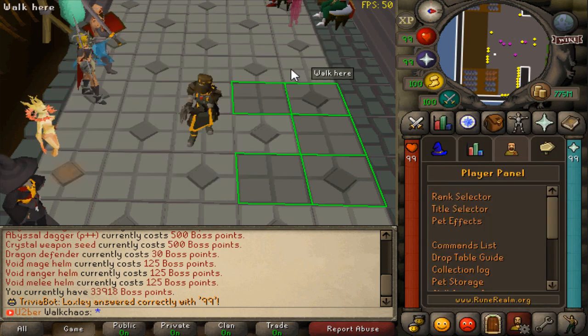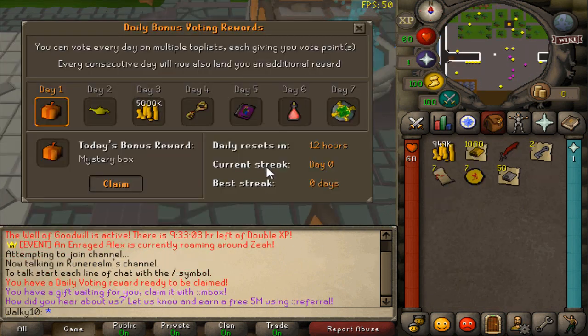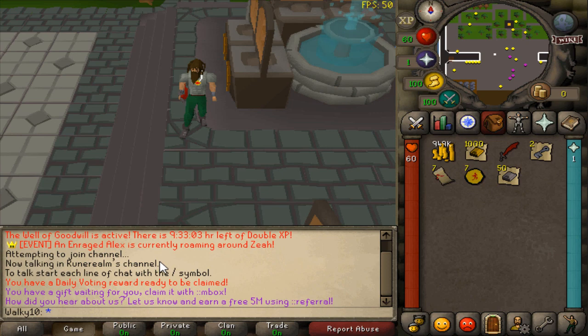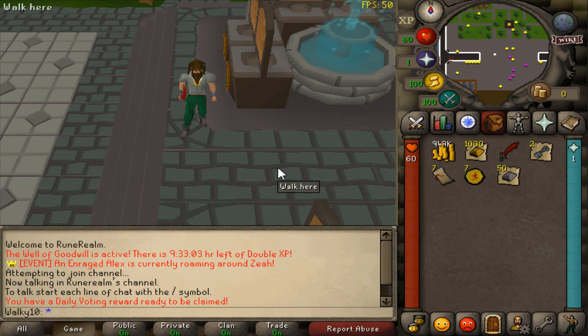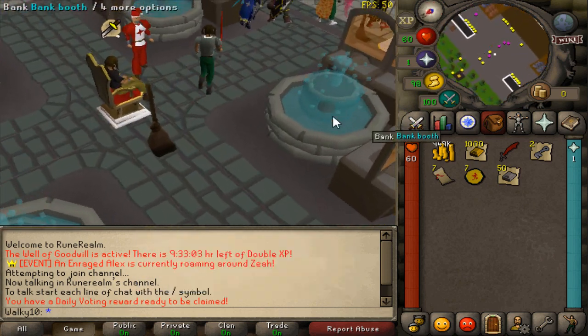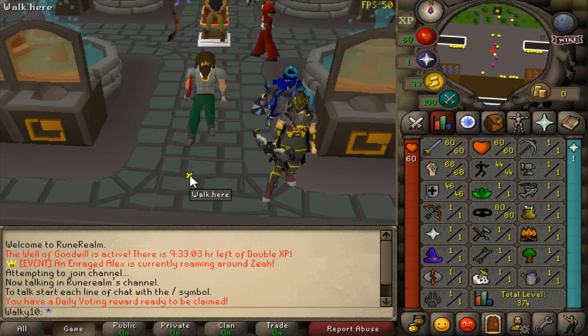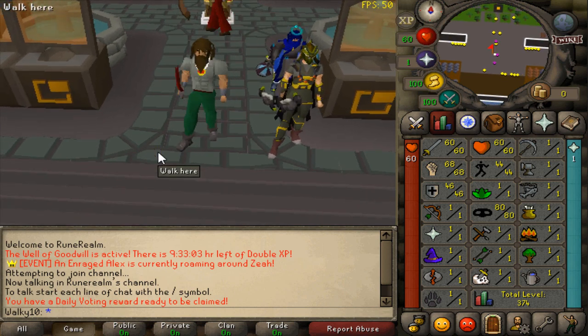The Pet Walk gives 15 magic damage and 5% drop rate in the wilderness — absolutely sick. Now we're on Walkie Town, which is awesome. The first thing I've noticed is there's 9 hours and 33 minutes left of double XP — on weekends we have double XP, which is very nice, so definitely take advantage of that.